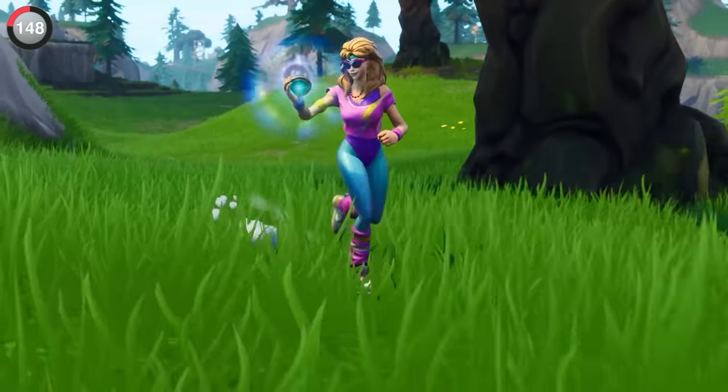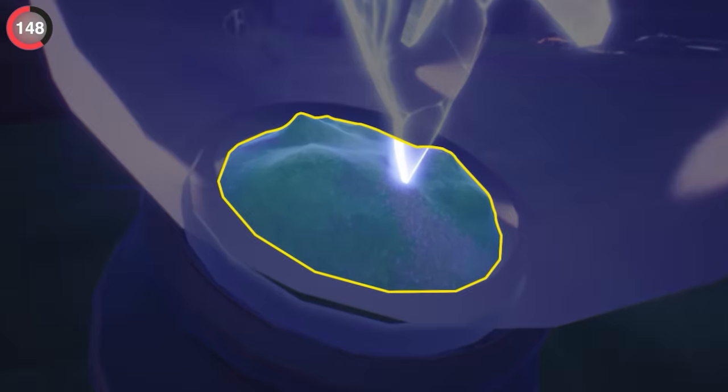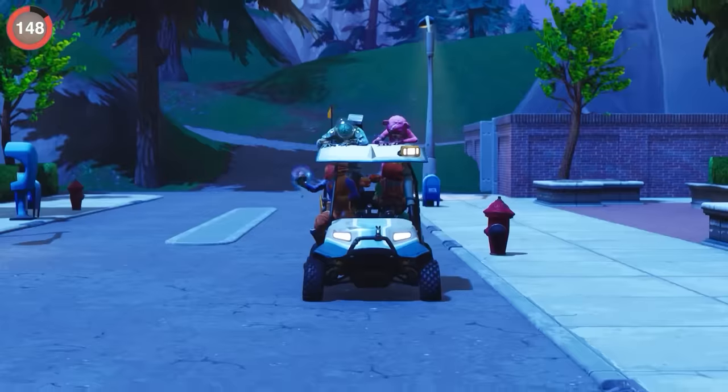There's even more detail put into the Rift-to-Go. If you look closely, you can actually see a small segment of the island, and that's because it works like a functional snow globe.